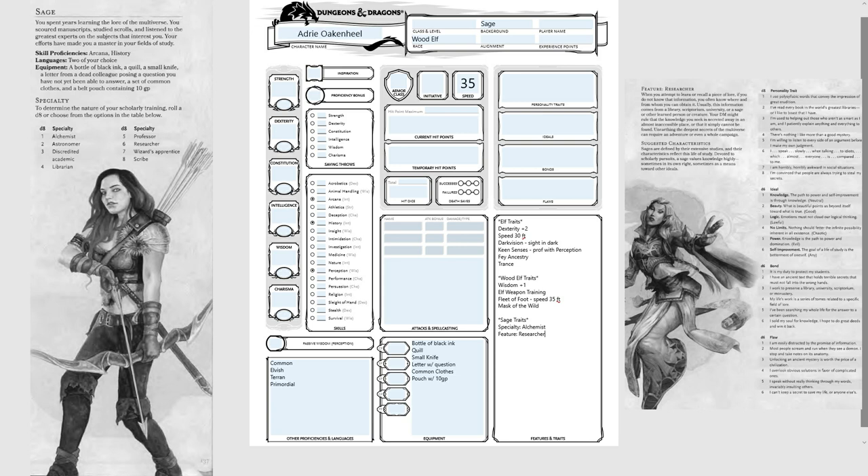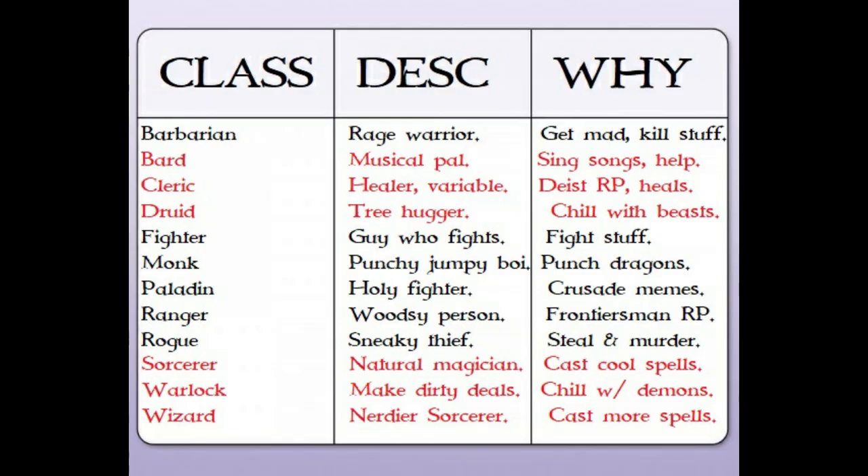Now that you've decided who your character is, it's time to determine what your character can do. At this point you'll be choosing your character's class. This is probably the most in-depth step — picking your character's class. I've put together a list of classes here that you can look at to see what you'd be interested in your character being able to do, again with some short descriptions to help you out.